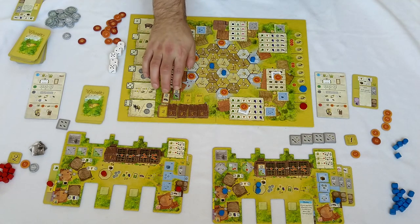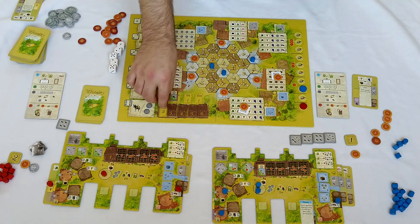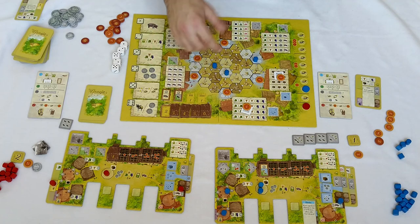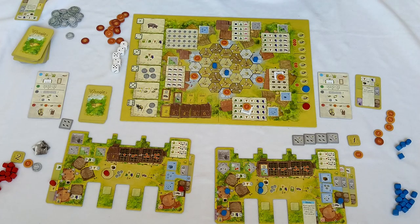A couple of last tricks. When buying roof tiles you should focus on deliveries — if they're available take them. Any resource is effectively worth maybe half a point or up to a point; you can exchange them for money which costs victory points at the end. But a delivery itself is at least one to one-and-a-half, so with roof tiles always take deliveries.